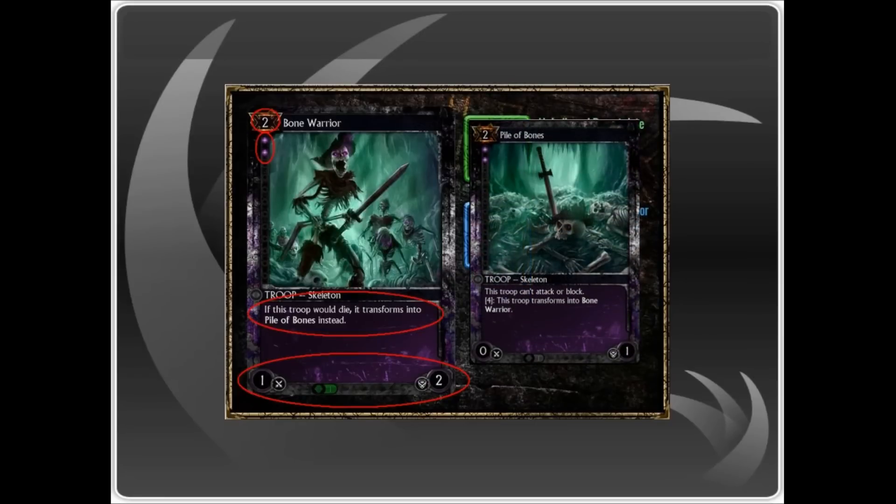Nowhere is this role more apparent than in the card's ability. When this troop takes lethal damage, it transforms into a pile of bones. The 4 cost to revert is expensive but situationally decent. If your opponent isn't running any troops with the ability to pull the pile of bones into a 1-on-1 duel, they'll either have to waste minion removal on a 0-1 troop or they'll be hard pressed to ever get rid of this card.